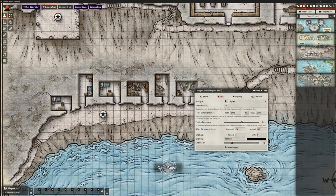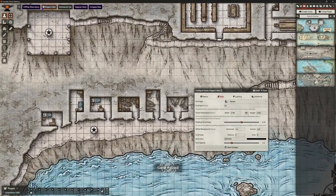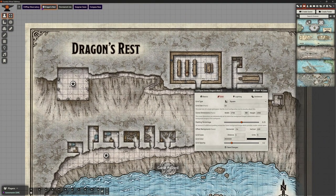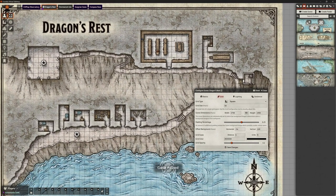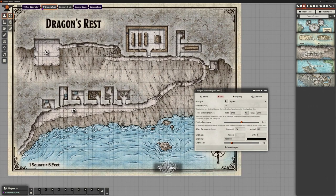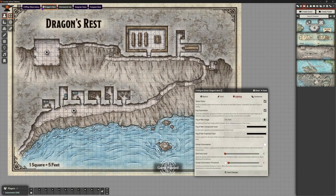Grid done. Now with regard to lighting — most of this is outdoors, or rather it's cliff-side. We've got pillars that are open to air and then areas within the rock itself. I think what we'll do is leave this as global lighting for now. Let's put on global illumination, but I do want token vision on because we don't want players just wandering around seeing everything.